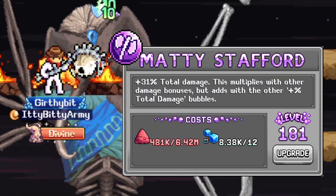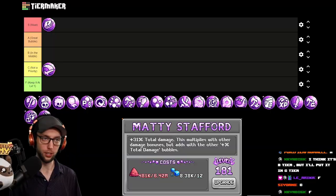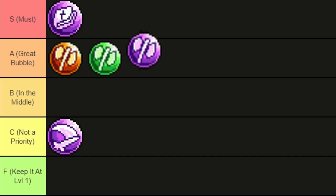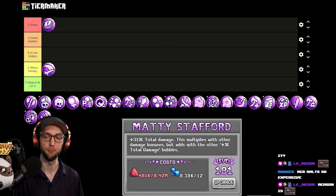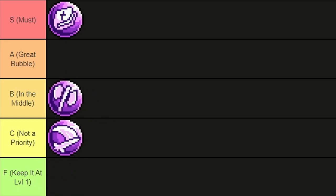Maddy Statford gives you total percent damage, and this is additive total percent damage. Don't let the description fool you. We could say this is the same tier as Britley Spears or Bojack, but I disagree. I would say this gets dropped down to B tier. The reason being: red salts — you're waiting for No Bubble Left Behind to upgrade. It's still a strong bubble, but because of the cost, it's B tier.